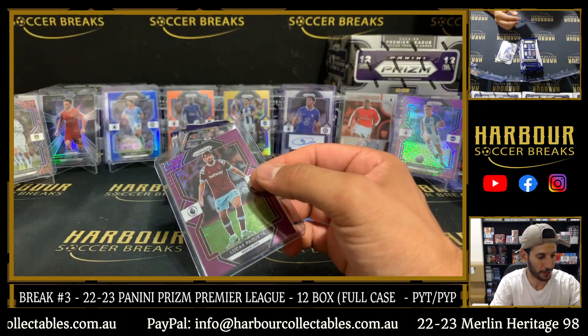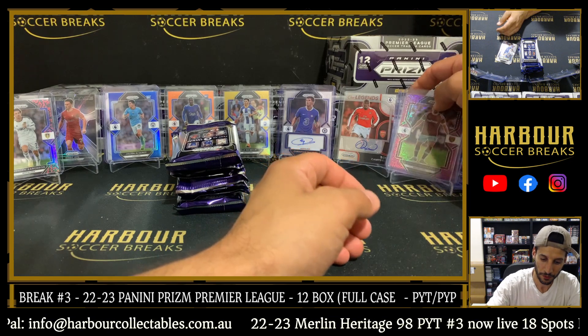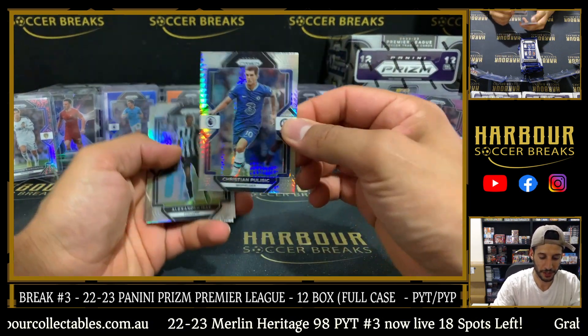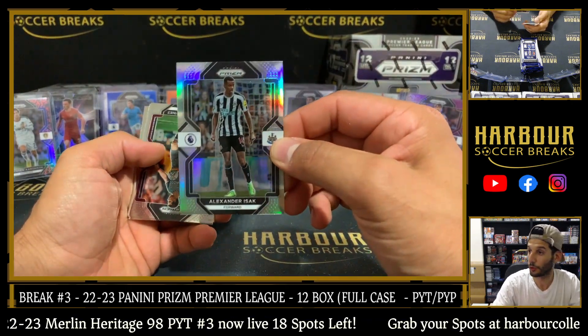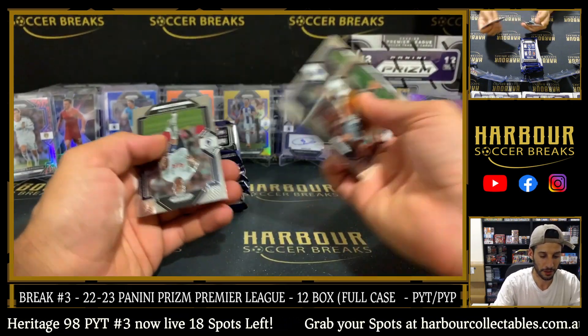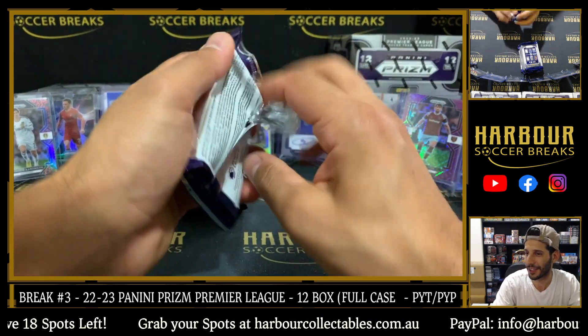Put the snakeskin out there, put the Paqueta with Trossard — and then finish out that pack with a Pulisic Hyper. Silver Isak and some base. Nice hit there, Kentona.